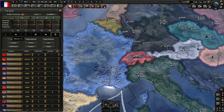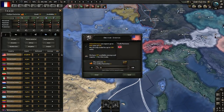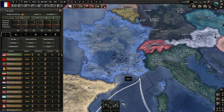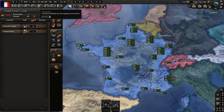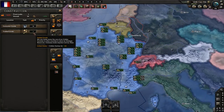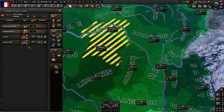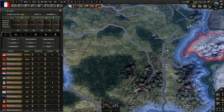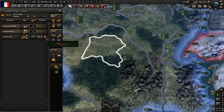Civilian factories can also be used to trade for resources. If I have a deficit of oil, I can look in this list for somebody who has oil and tell them I'll give you one civilian factory for eight oil. Once I make that trade, I can see in my construction menu that I'm trading away one civilian factory to the United States for some oil, meaning I have one less factory to use on buildings.